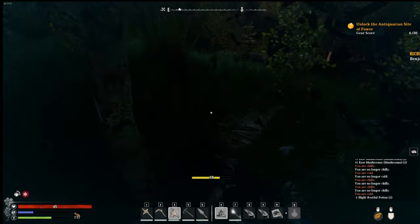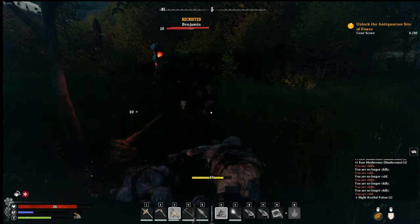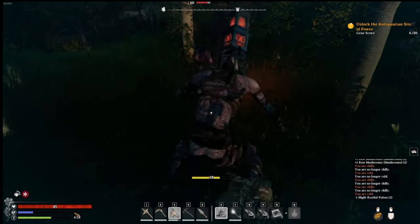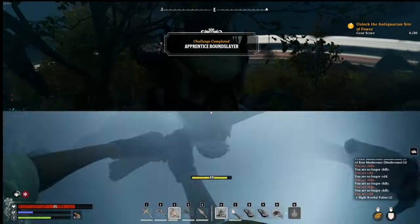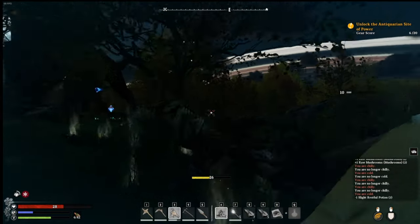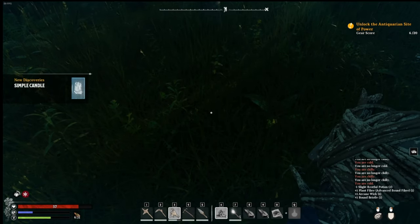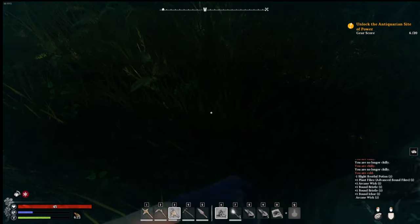Got one dead, two dead. They're going right after Benjamin, aren't they? I'll bounce you later, you're dead - get out of my face! There we go. What we get? Anyone's fiber, wic, bristle, simple candle, found ichor, arcane wic.